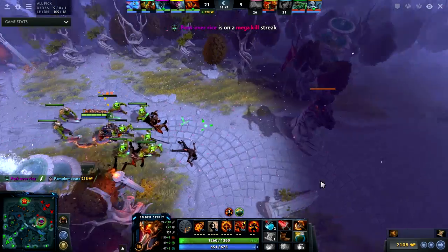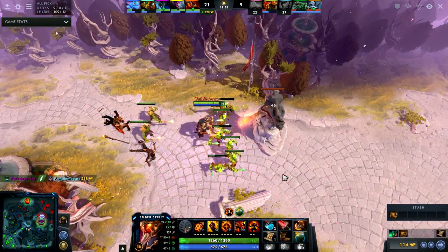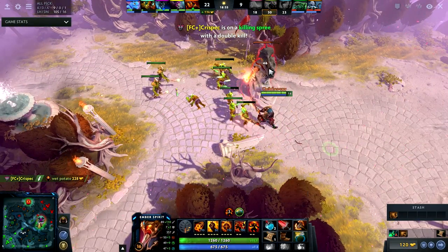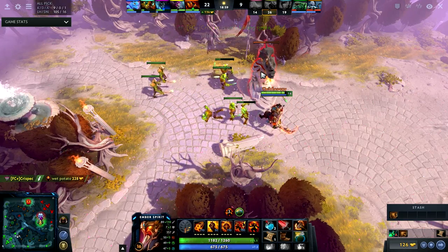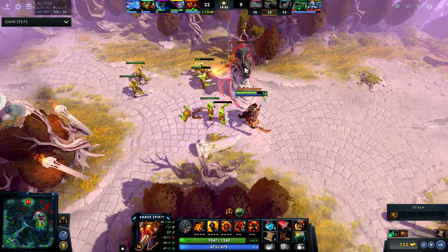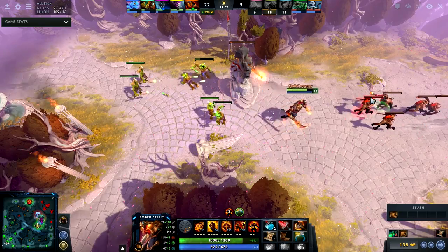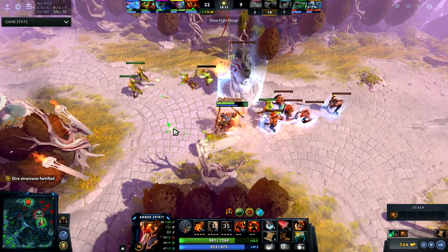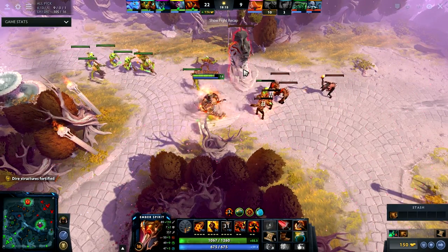I know that the other team only has three people alive right now, and now only Tidehunter and Lich are alive. Look at my positioning — I know they Fortify. I used Sleight of Fist there right before they Fortified or right after.